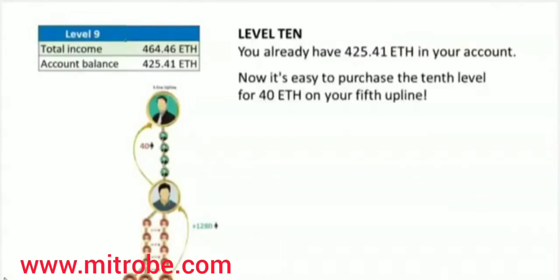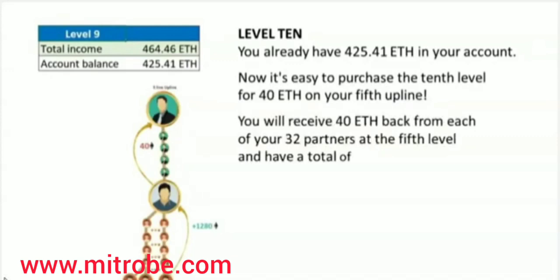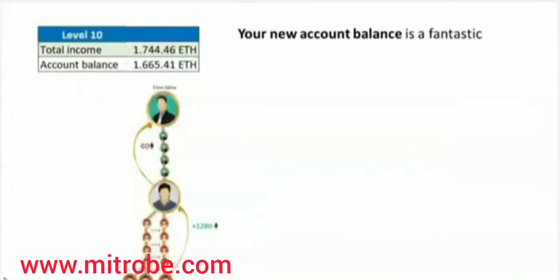Now it's easy to purchase the 10th level for 40 Ethereum from your fifth upline. You will receive 40 Ethereum back from each of your 32 partners at the fifth level, giving you a total of 1,280 Ethereum more in your account. Your new account balance is a fantastic 1,665.41 Ethereum.